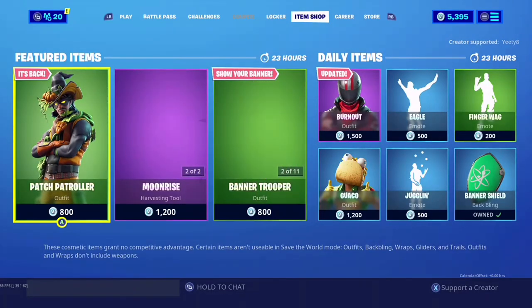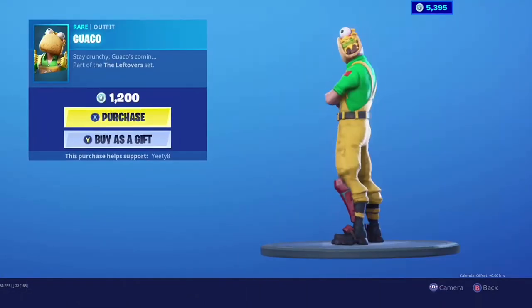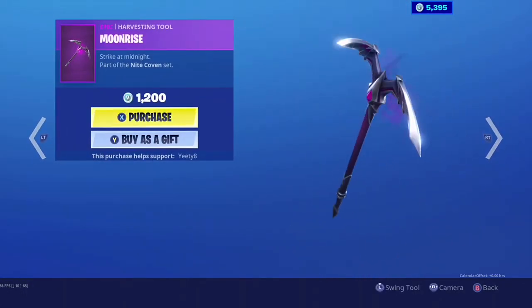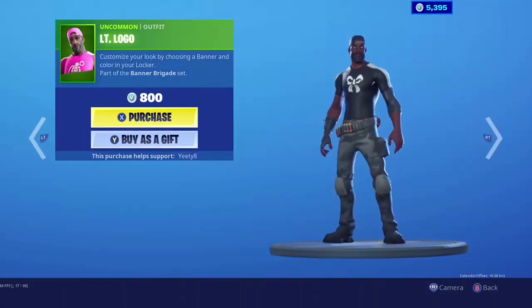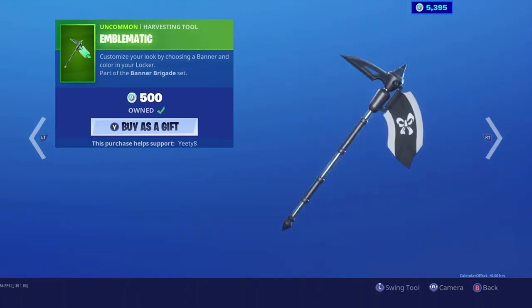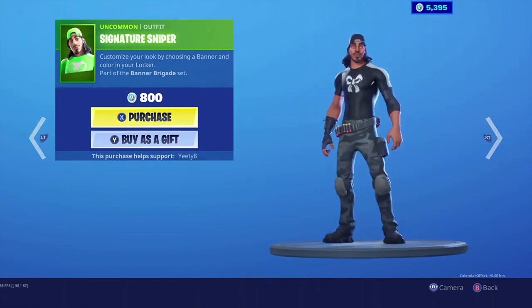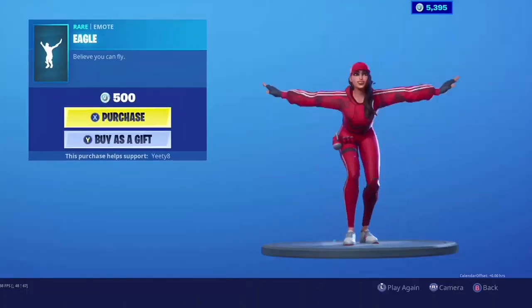They're starting to release Halloween stuff again. Hatch Patroller is back, and Guaco is gone now — his locker place is gone. The Rise Sanctum also came out in the last Halloween season. There's a bunch of skins in the shop tonight: Stalwart, Branded Brawler, Custom Cruiser, Branded Brigadier, and various banner and trooper skins, plus a new back bling. They're pretty cool.